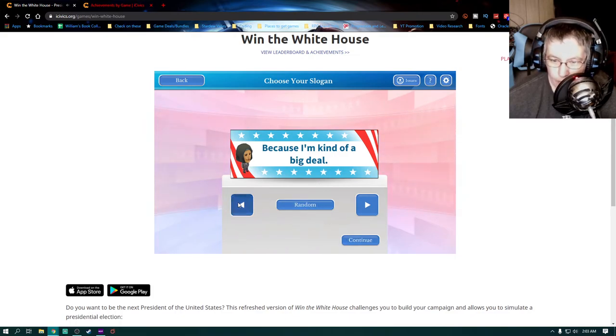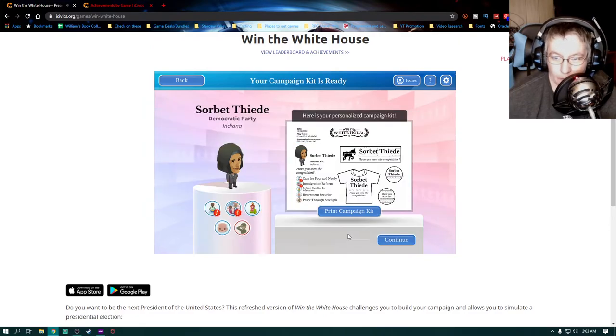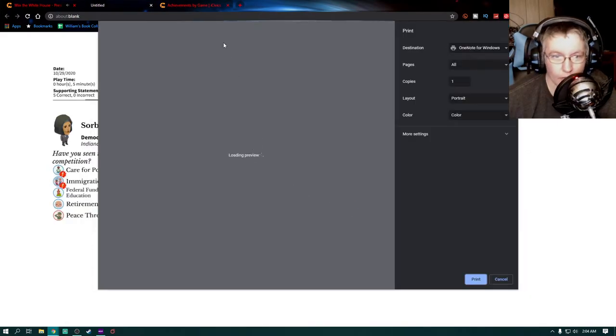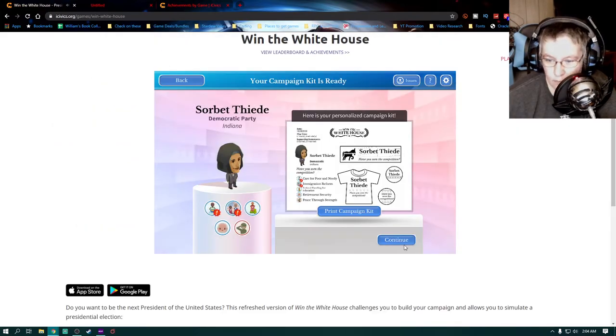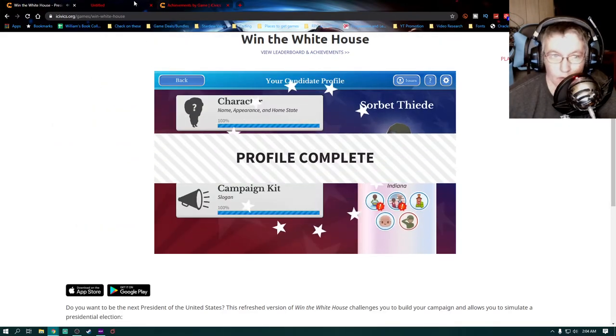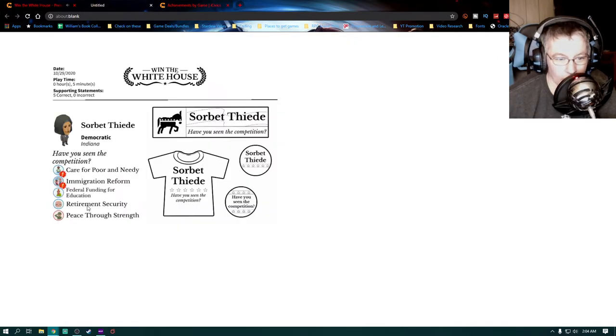I don't want a random one — I want to pick one. 'Oh, have you seen the competition?' I like that. Here's your personalized campaign kit. Wait, I can literally print it? No, go away. But let's take a look at it. I like it — oh today's the 29th.